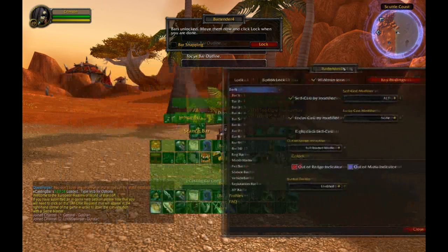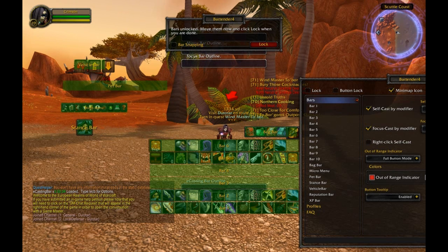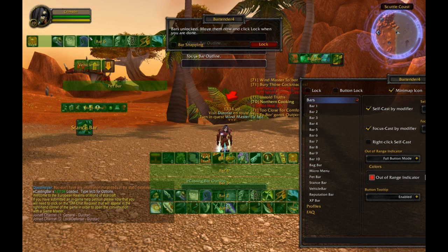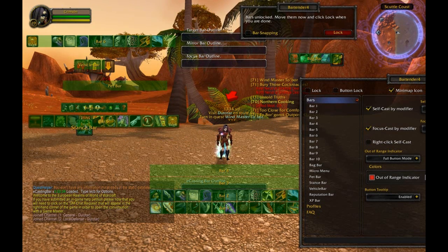We'll click unlock and get rid of the bar snapping, and we'll move some of this rubbish out of the way — just get the vehicle bar there, stance bar. If you're lucky, it's made a bit of a good guess as an add-on as to what buttons you might want out, but don't worry about those at the moment.